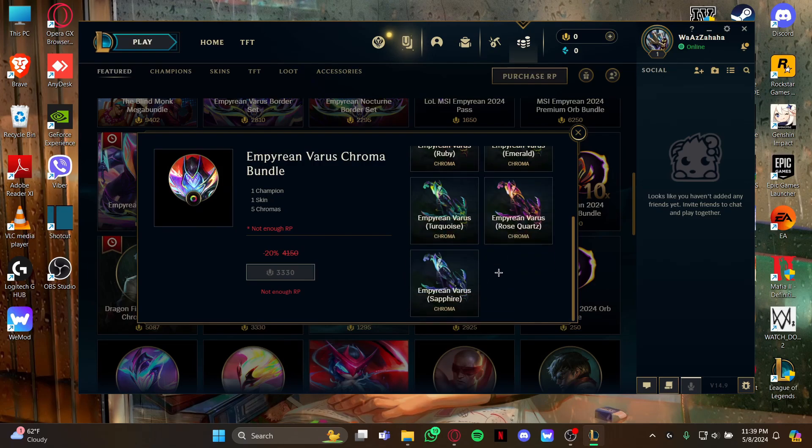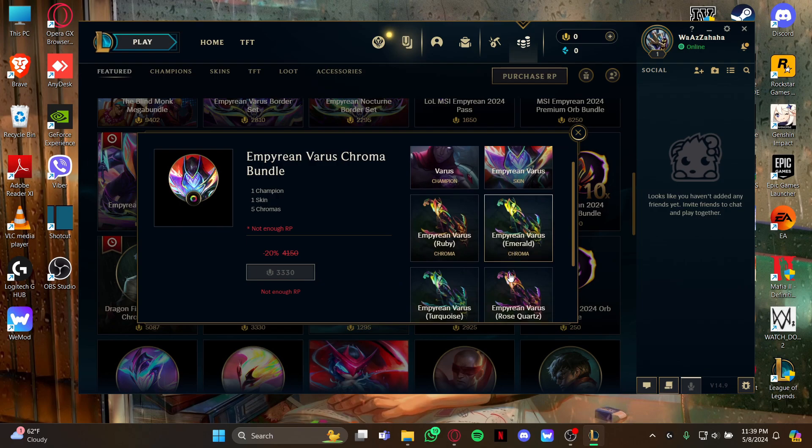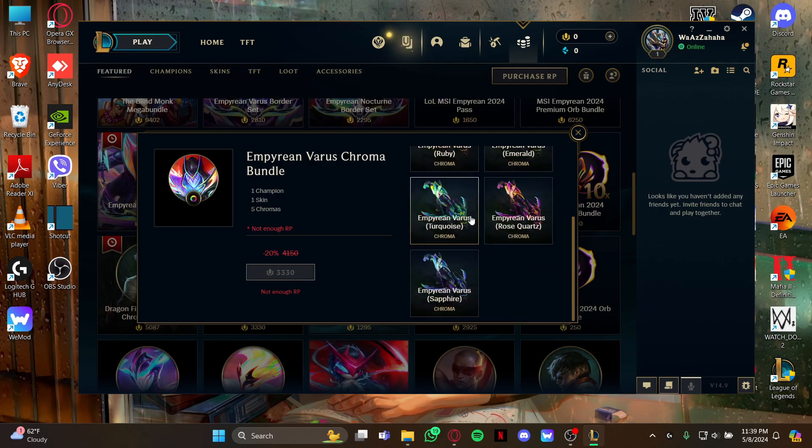If you like it, just click the option to purchase. Once you click it, you've bought the bundle and you'll receive the skin, the champion, and the full chroma set.